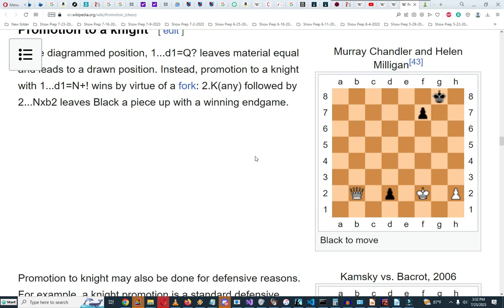Here's an example: black is to move, so he can move his pawn from d2 to d1. If he promotes it to a queen, then he would have a winning endgame.